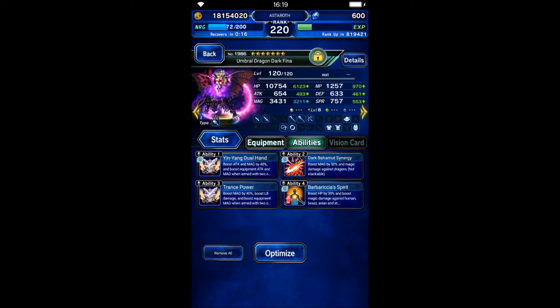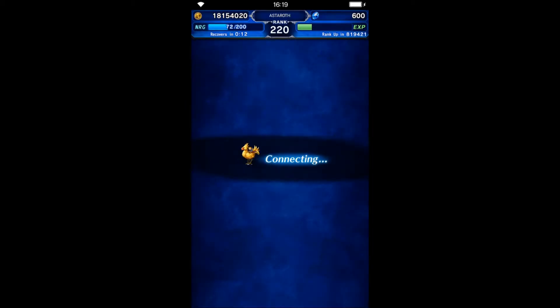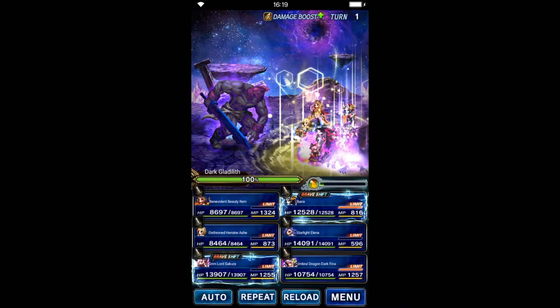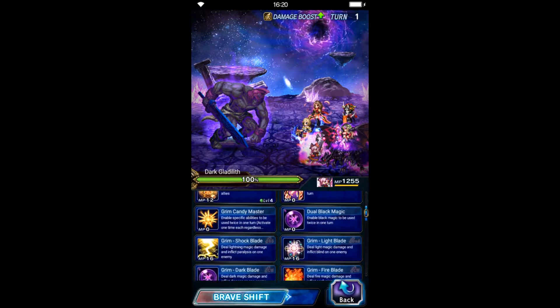Behemuda Fina will chain Chaos Wave Awakened in wind element with Ibarra. Her gear is focused on magic and magic stone killer. Alright, let's get into the fight.